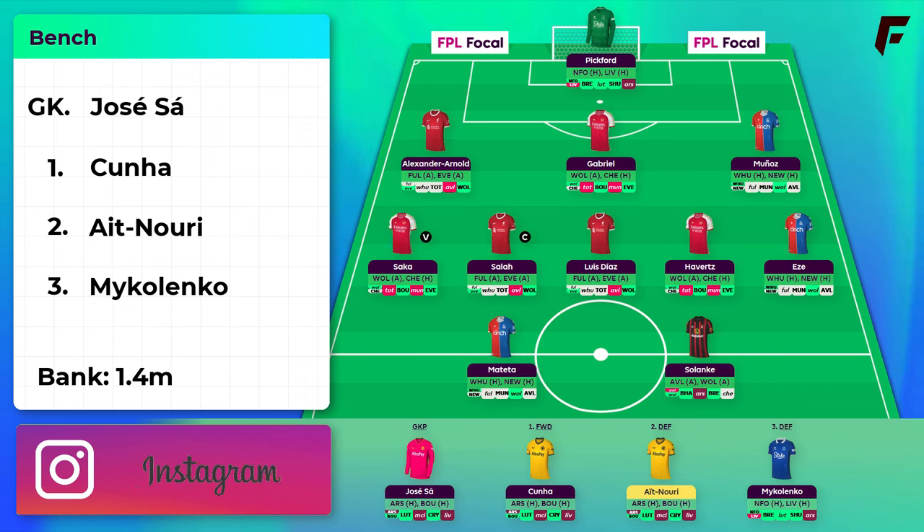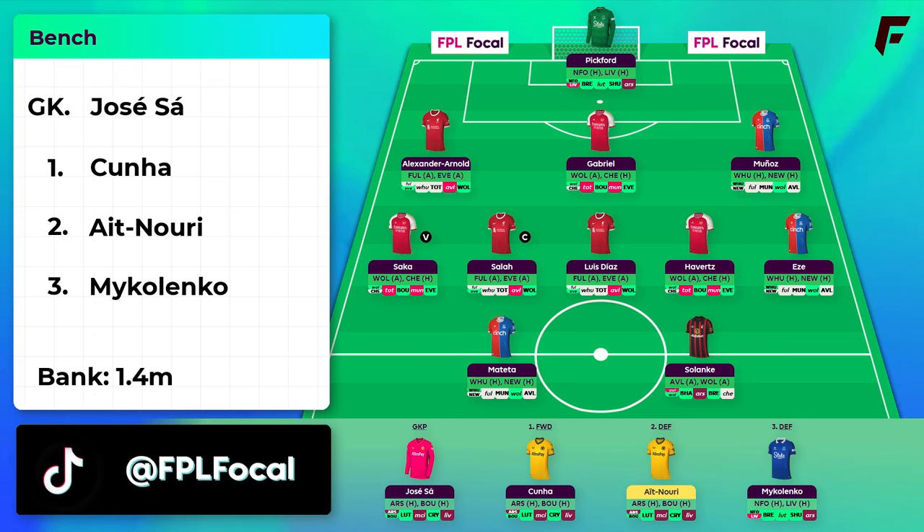This is the alternative draft which has Munoz and Havertz over White and Elize. This gives you double Arsenal attack and reduces the exposure to triple Palace. The downside is Munoz who on paper is a lower ceiling pick than White. Let me know in the comments which one you prefer — the rest of the team is exactly the same.